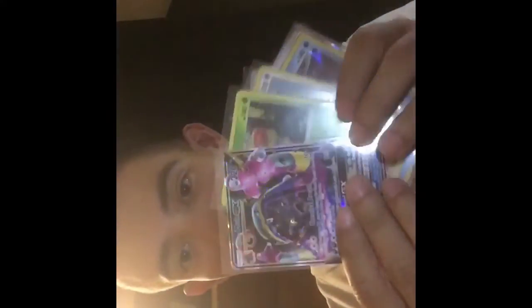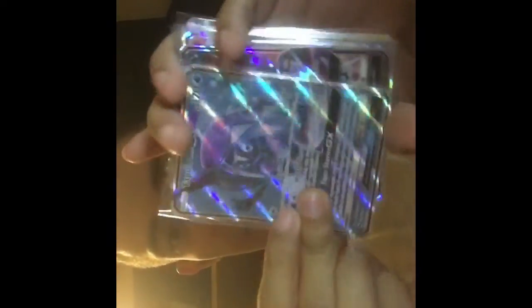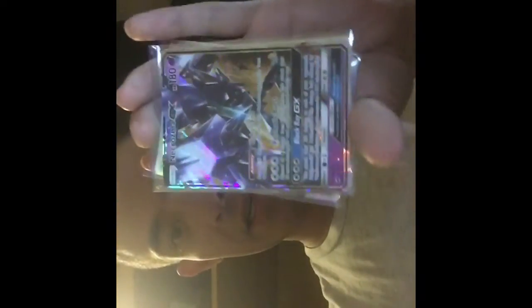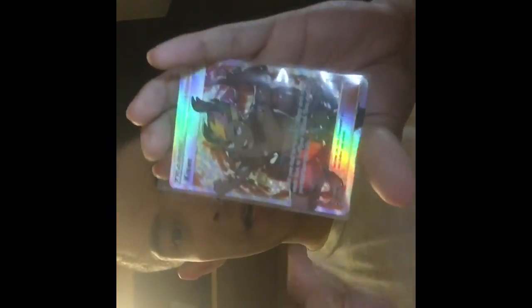Let's go over the pulls real quick. We got: Alolan Muk holographic, Viobloom, Porygon-Z holographic, Kingdra holographic, Gardevoir GX, Golisopod GX, Tapu Fini full art, Dark Ride GX, Charizard GX, Necrozma GX, another holographic Porygon-Z, and full art Kiawe trainer.